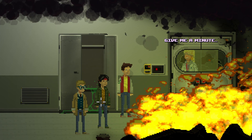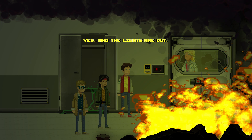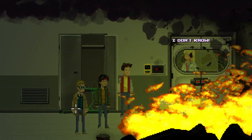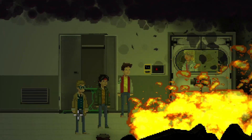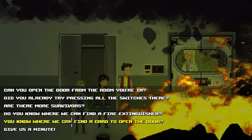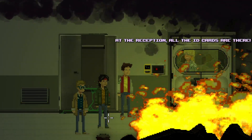Give me a minute - the door is still closed. The lights went off. Are there more survivors? I don't know. Do you know where we can find a fire extinguisher? No, I have no idea. Do you know where we can find a card to open the door? At the reception - all ID cards are there.